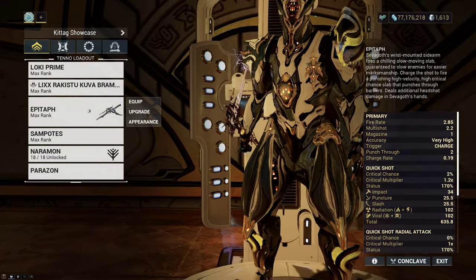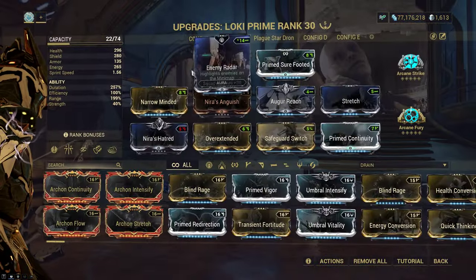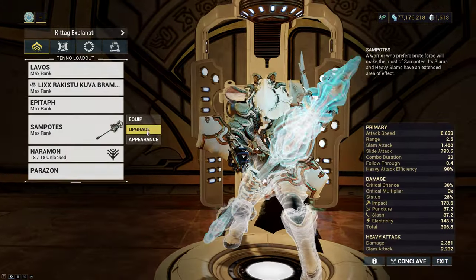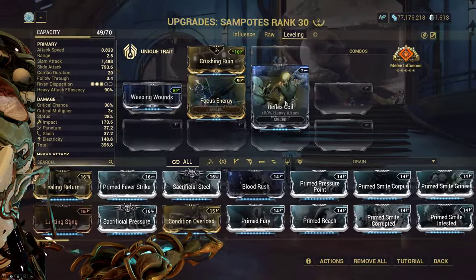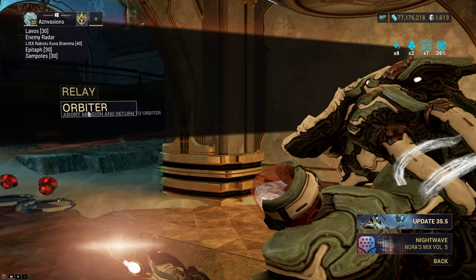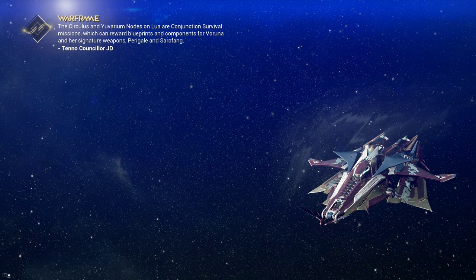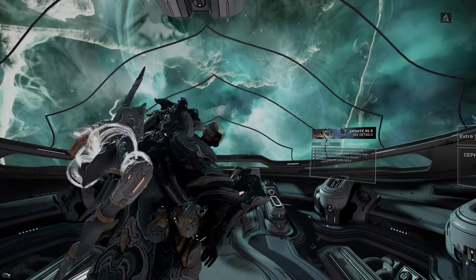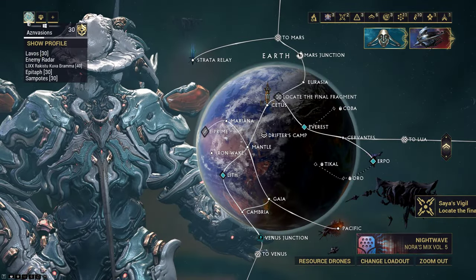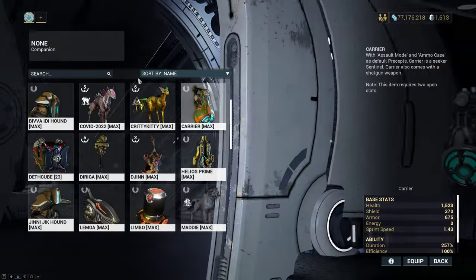I know you guys want to see this in gameplay, so I'm going to bring this super barebones Sampotes build with only three mods to show you how strong this is in mission. As a reminder, please use Naira mods with slam builds. Slam builds are very awkward and clunky, and if you're not using Naira mods you're basically shooting yourself in the foot.